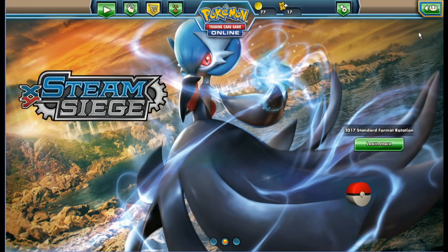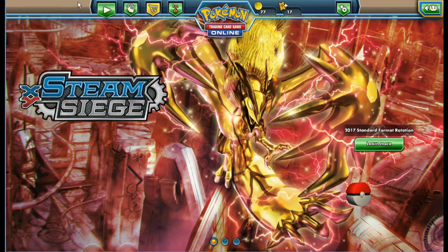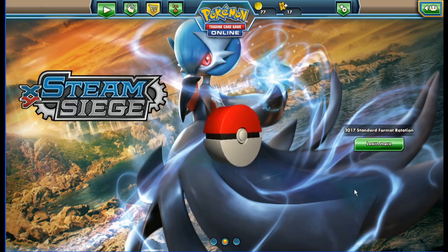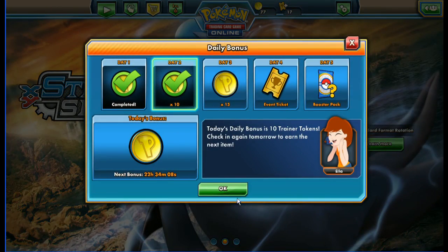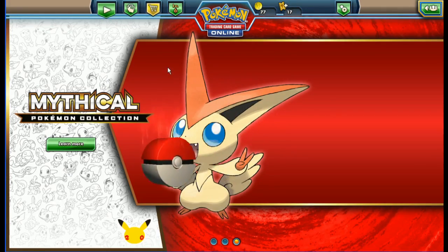Hi guys, welcome back to GBPT. Hope you enjoyed the last few episodes — we've had some decent pulls. Today we're going to concentrate on some Fates Collide packs. We have 36 packs to open. Make sure you collect the daily bonus; everybody make sure you get yours. If you play the game, a lot of people still don't know that that little Pokeball is your daily bonus box.